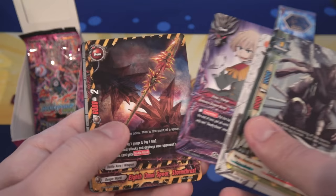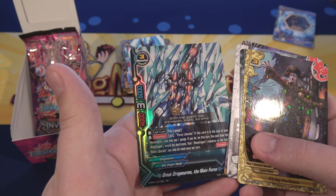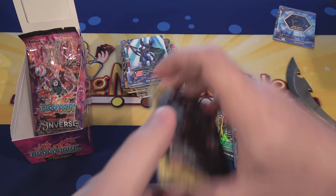We have a Flying Dutchman for a Rare. And then after that a Double Rare, which is a Great Dragon Arms — the main force. And then we are down to our last pack.